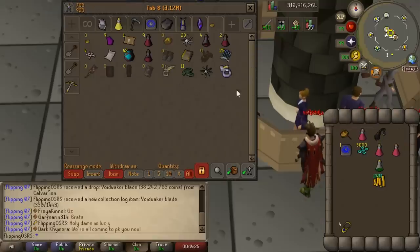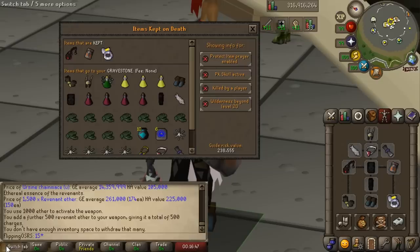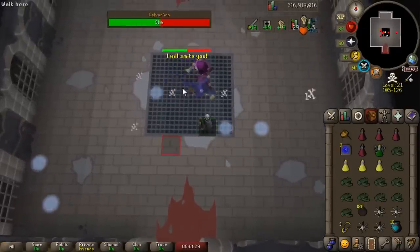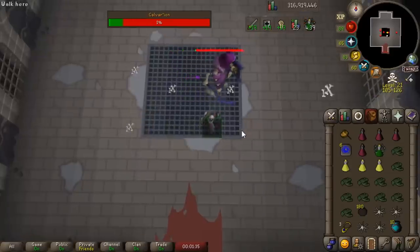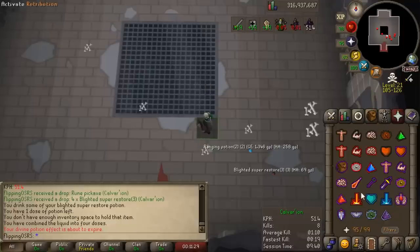We also bought a Berserker Ring and imbued it. Our new risk with the Irsine, dragonfire shield, and Berserker Ring is about 400k — we're bringing some brews and hopefully we'll be able to tank out any PKers. My max hit has gone up to about 75. Right now my kills per hour are up to 52, which I think is pretty accurate — uninterrupted, I think you could get about 55 kills per hour at Calvarion with the Irsine Chain Mace.